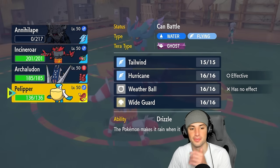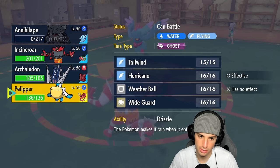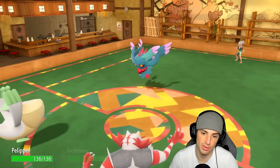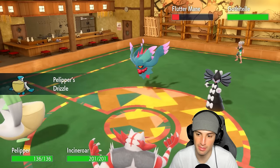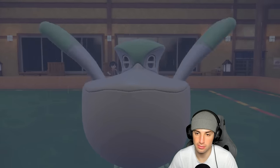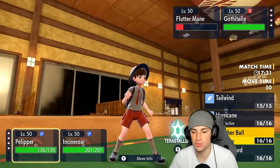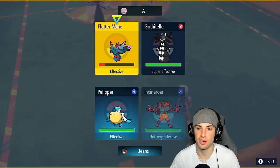I'm cool with going to Pelipper here, setting the rain since they have no weather control. They might bring in Arcanine to Intimidate me. If they go into anybody other than Gothitelle we might hard swap to Incineroar or stick with Knock Off and attack. They go back into Gothitelle so it can Fake me out — that's fine. What's Pelipper's speed? Is it worth setting up Tailwind?